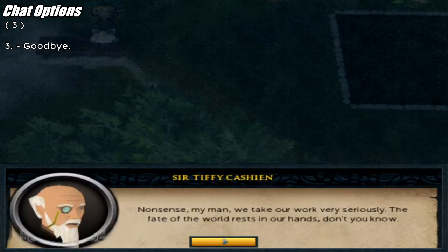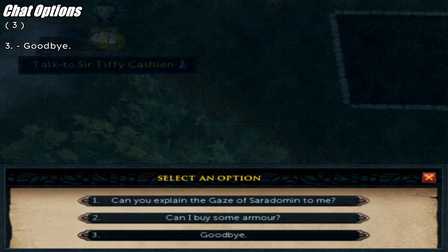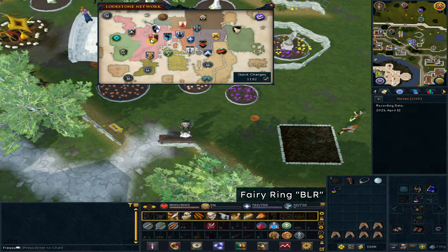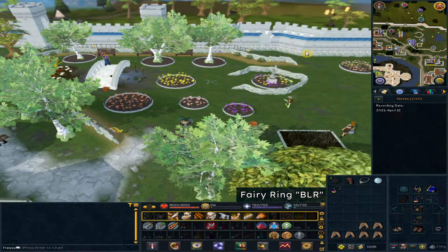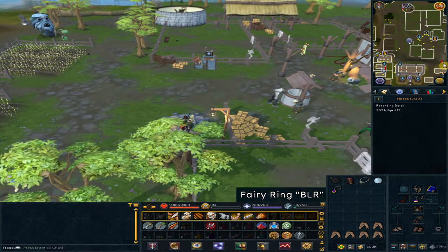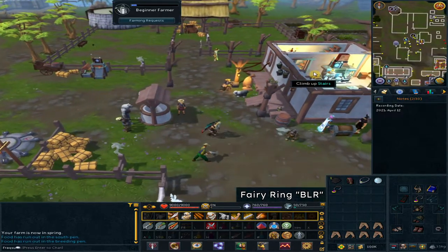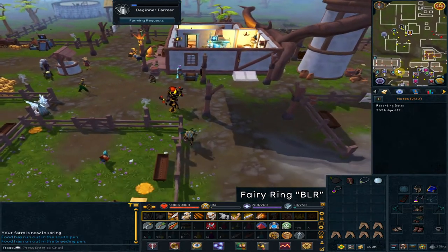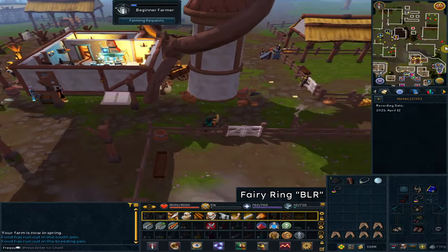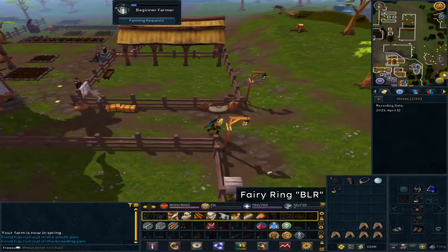Next we are heading to Witchhaven. If you have access to fairy rings, the code is BLR. Otherwise, use the lodestone to Ardougne and go east. When you are near the mine, go south east.